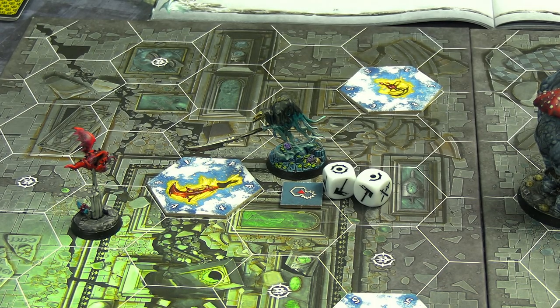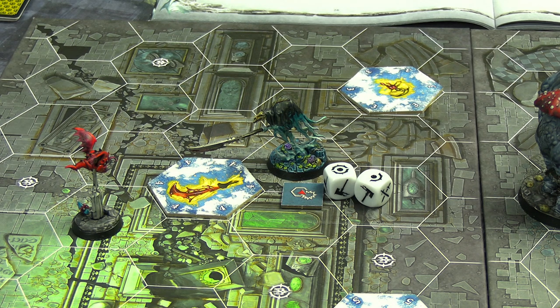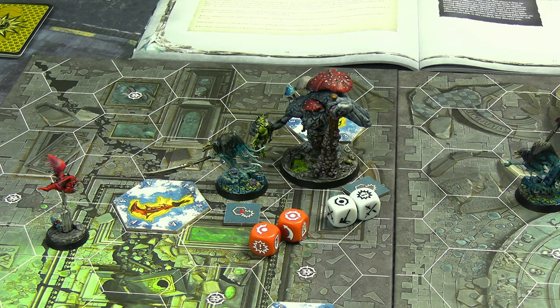Grudrick the Lance is back on form - he charged to go after the Bat Squig at range two, so Heart Piercer kicked in. Two dice and he whiffed it completely. That's doubly bad: he would have scored the glory for the kill, and there's also an objective card for doing a cleave action worth one or two points. He whiffed it - that could cost them dearly. They're still ahead by one.